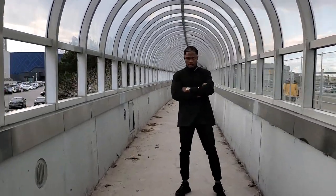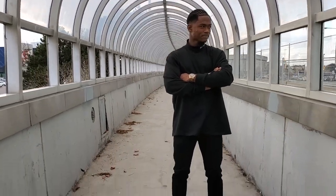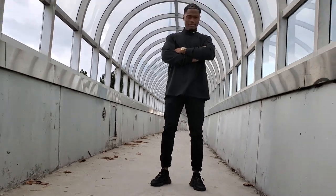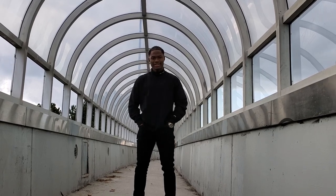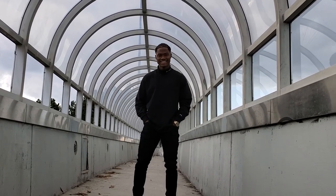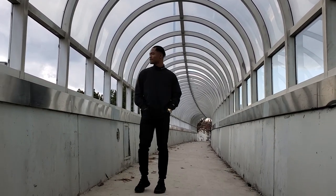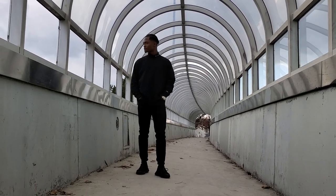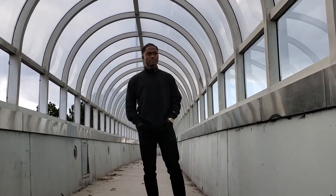Alright guys, one tip I have for you: as you can see, this is a very symmetrical location and you can see all these lines here. One really cool angle you can get is just get lower. If you get lower, it's a lot more dramatic, a lot more interesting — chaotic, I guess. So for the composition and for the image, if you are in a boring location or just trying to get more spice in the image, you guys can just get lower.